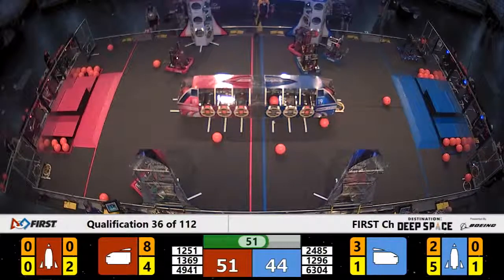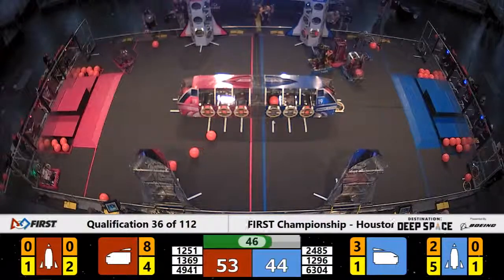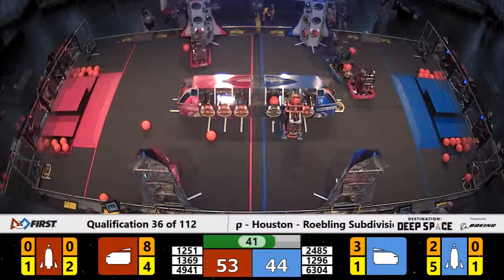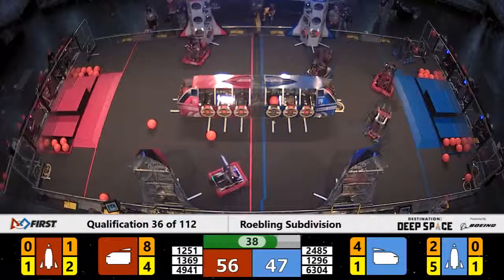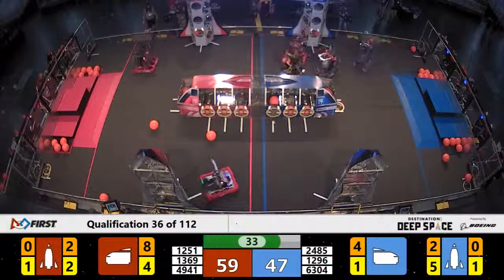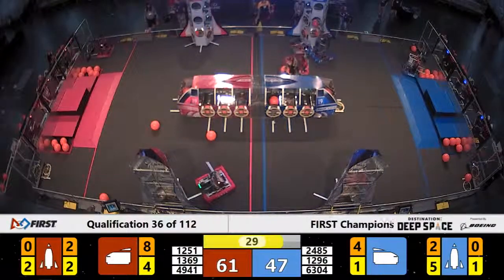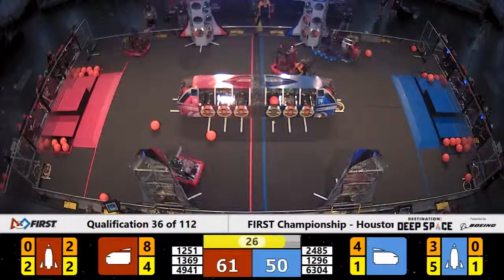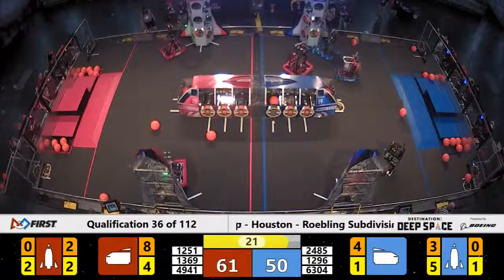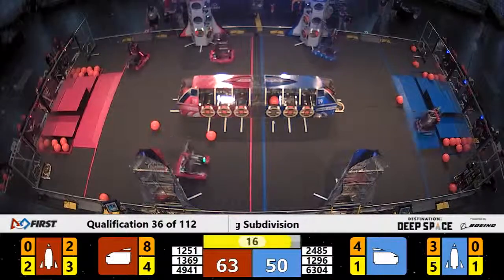2485 Onizuka now over here trying to stop the Red Alliance Sentinel from getting in there and blocking them. 2485 trying to push Sentinel out of the way — they're being mildly successful as their alliance partner Full Metal Jackets continues to fill it up. 2485 Warlords with Onizuka now being stopped again by Sentinel. The other alliance member Eagle now putting a piece of cargo in. Less than 30 seconds remaining and 1251 is hanging over the edge of the line playing offense, trying to stop the Blue Alliance from scoring more pieces of cargo in that rocket ship.